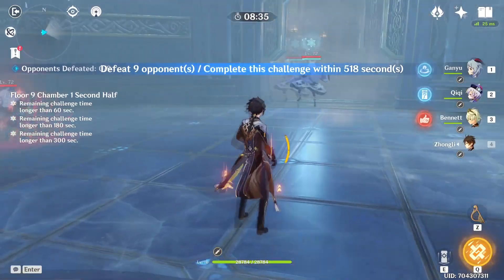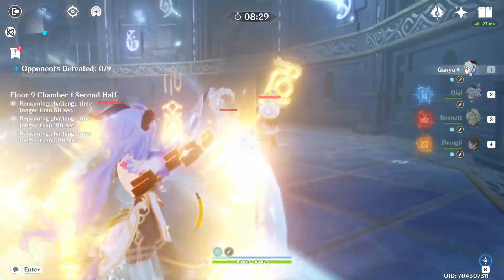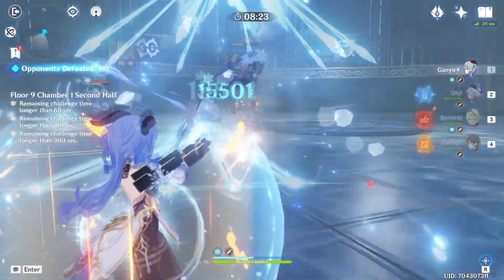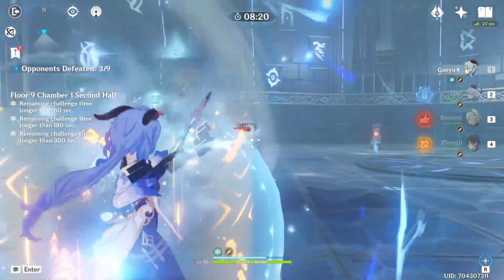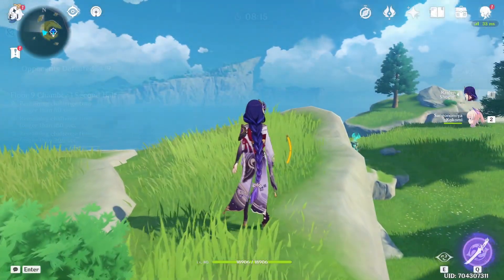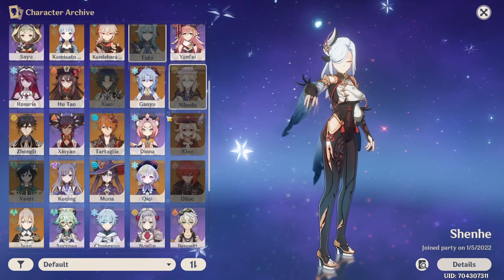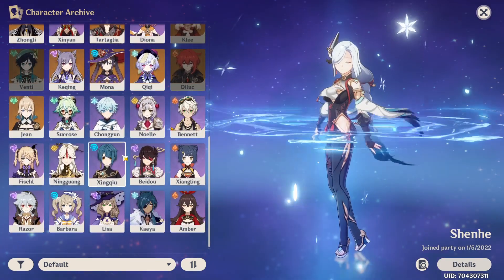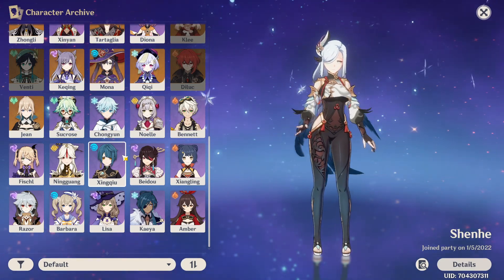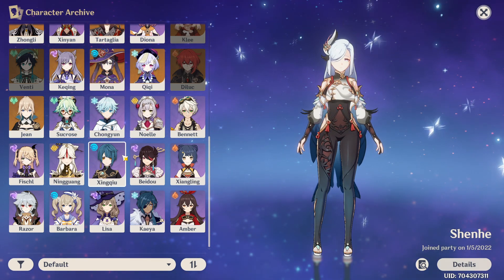What Hydro DPS users do we have? We have characters such as Tartaglia — that's about it, really. You could probably run her with basically every character since she's a sub-DPS. I'd mainly recommend Hydro, but should you pull on her? If you already have a lot of characters and a solid team of about eight characters you use, I feel like Yae Miko would fit into every team you can possibly make.